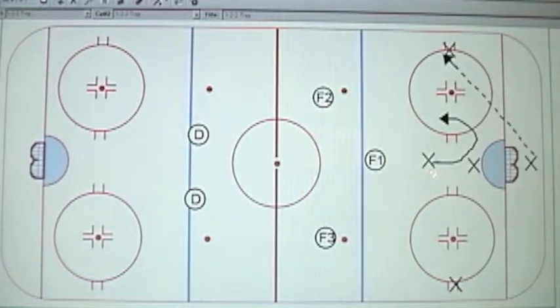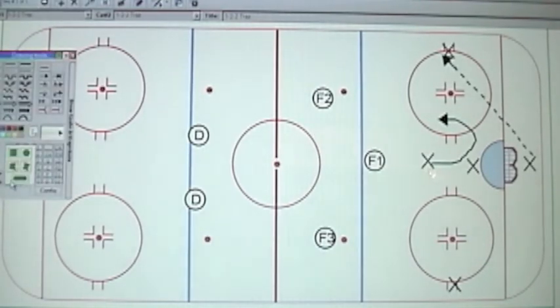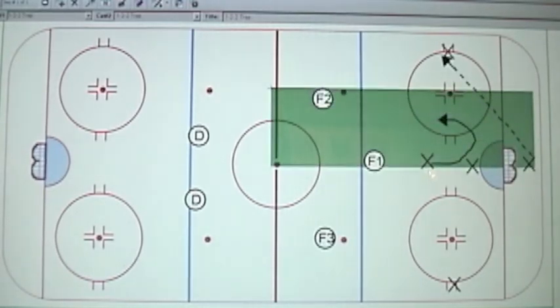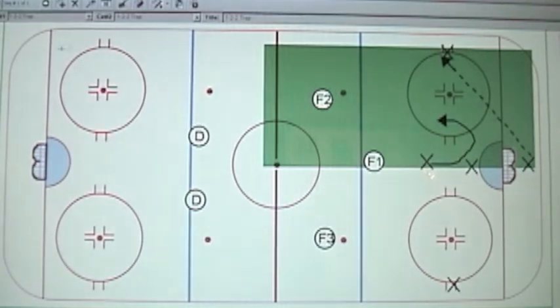We allow them to have their center curling, whatever motion they want. But we're after this attack, so we instantly say to them: you can come over here and we're going to give you one side of the ice. We've now split the area of responsibility. We're saying you can operate on this half.